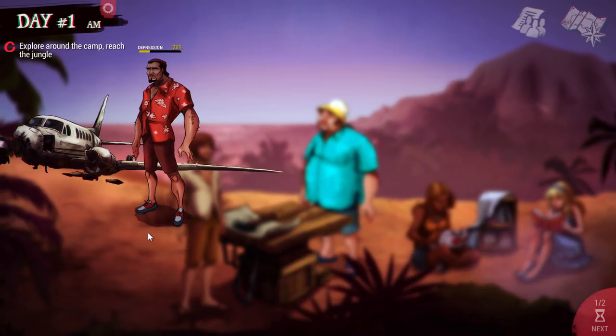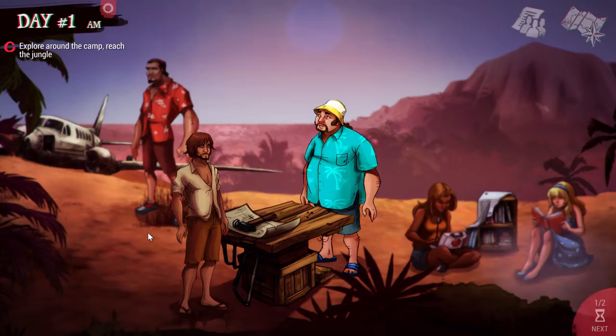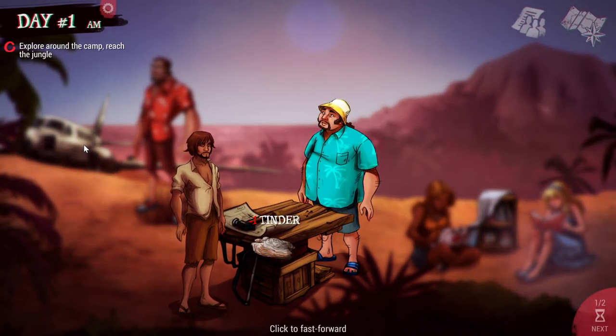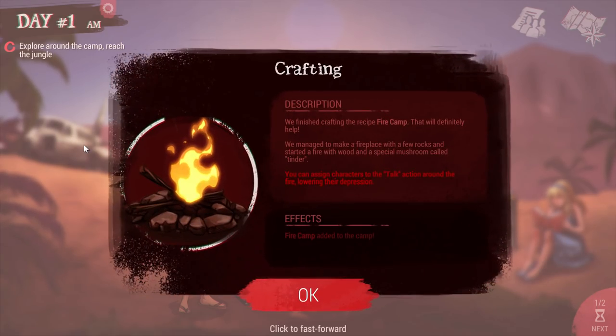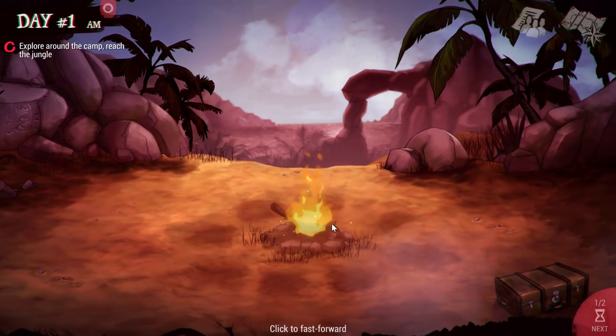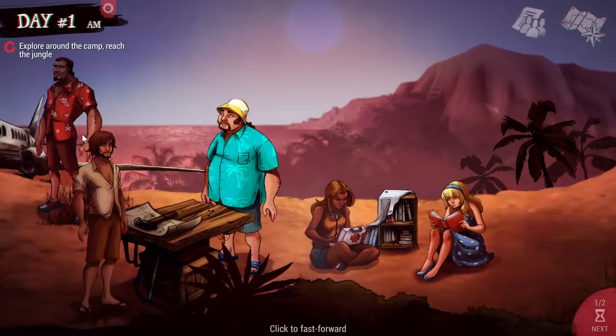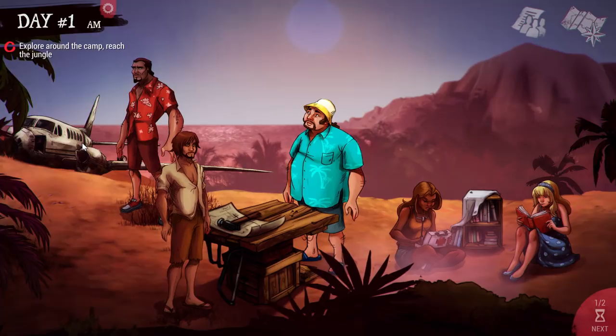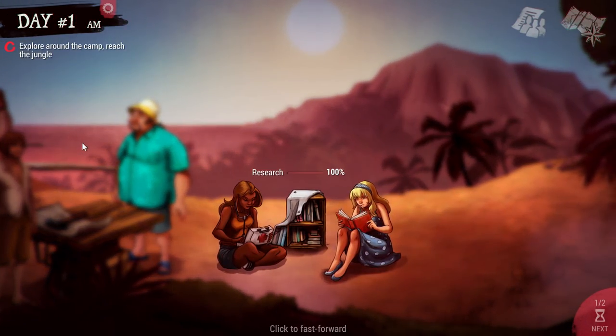Yuri is discovering all sorts of things from the crash sites. The crashed plane is going to be an excellent resource to gather materials, at least for now. Eventually they do run out — after 12 uses that area no longer becomes viable. We also finished building the campfire.